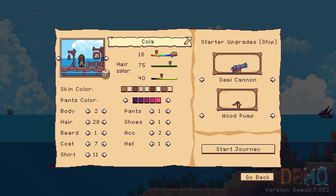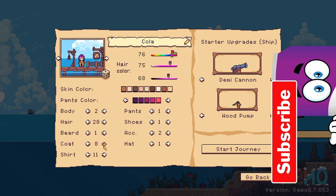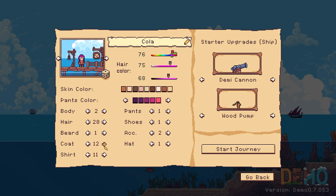What colour are we going to be? Let's be purple. Hair colour — yes, awesome, love it. Pants colour — dark pants. Body type, pants, shoes — we'll just stick with all the colourful stuff. You can only change the pants colour, not the coat colour. Oh there we go — coat! That's cool.